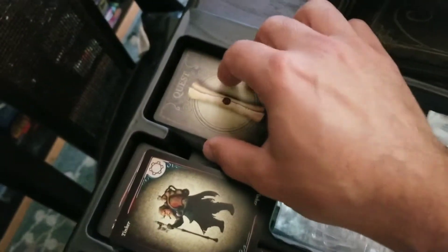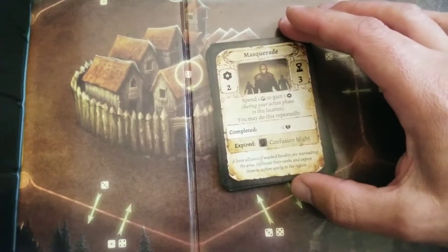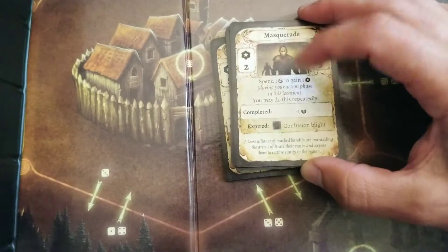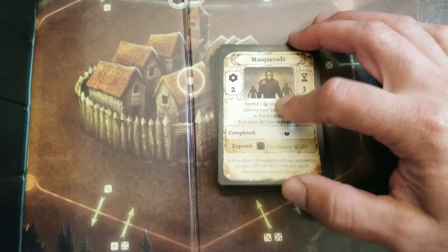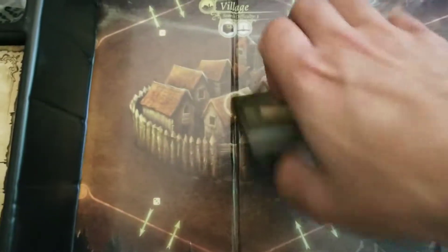Quest cards — very cool. Let's take a look at a quest card. There's a little timer on these quest cards as you go through, and as the necromancer takes a turn there are timers on these. If you don't finish them, they do bad things. And if you do finish them, they do good things — imagine that.